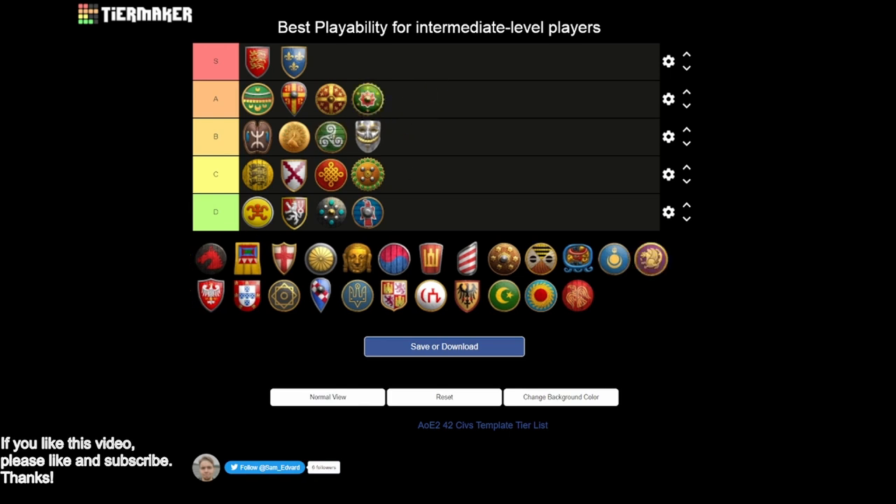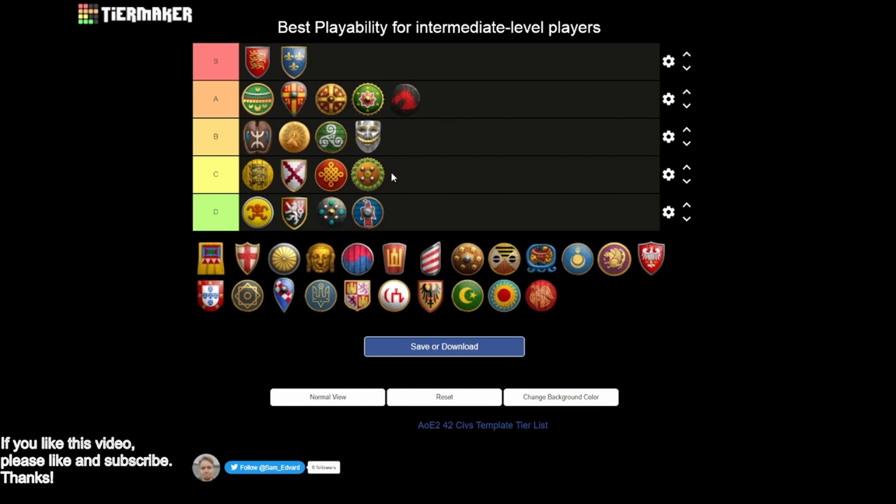Next we have Hindustanis - definitely an A tier, close to S. Cheaper villagers is such a great bonus that allows you to play basically any aggressive strategy you want. You have a counter unit for basically everything: camels against cavalry, Ghulam against archers, super hand cannoneers against any kind of infantry. The only problem with Hindustanis is you don't get any knights, which is tough in the mid game because it's harder to raid your opponent. In terms of capability it's easily S tier, but the lack of knights drops playability to A tier.